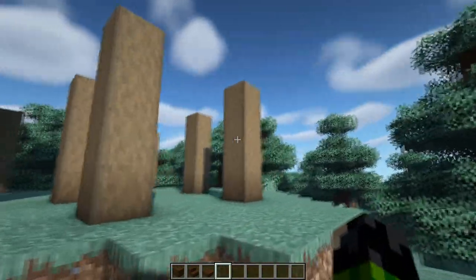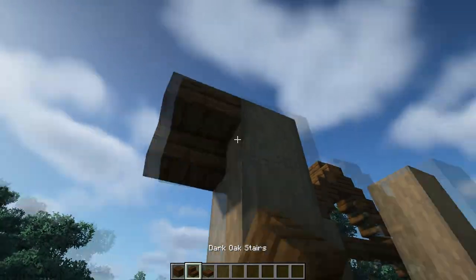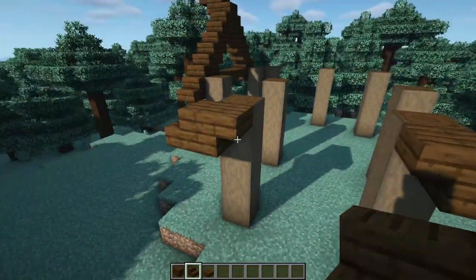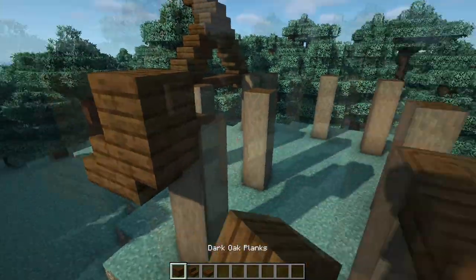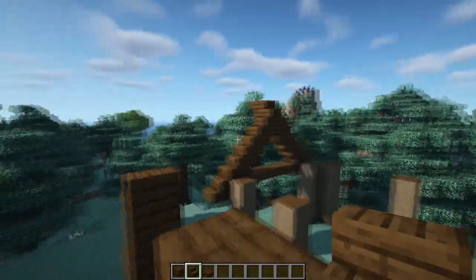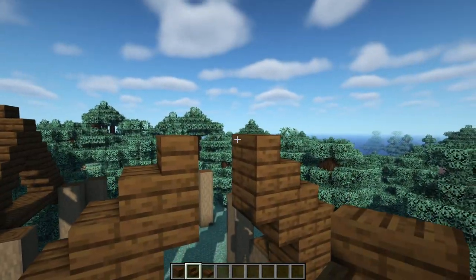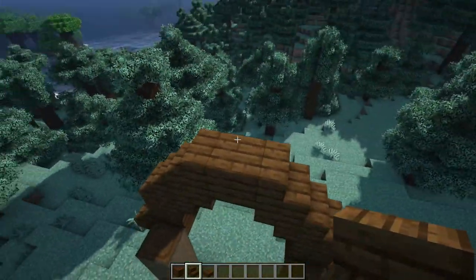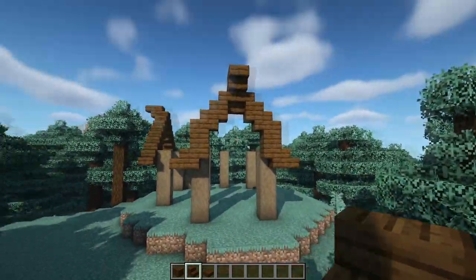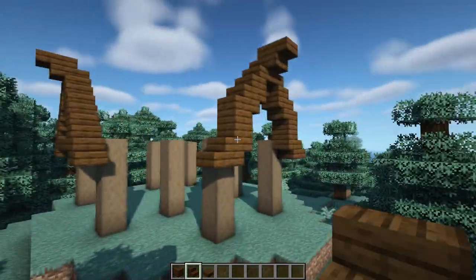Now move around to the right-hand side of the build and come to this three-wide section. Start off the same as before with two upside-down stairs and a regular one coming off of it on the top of the pillars. Then have a full plank on top of those with a stair on top, and then do the same as the front — staircasing up until they meet in the middle where we can have an upside-down stair, then a regular one, and another upside-down. This is what the smaller three-wide side looks like, and we can copy both of these over to two other sections of the build.